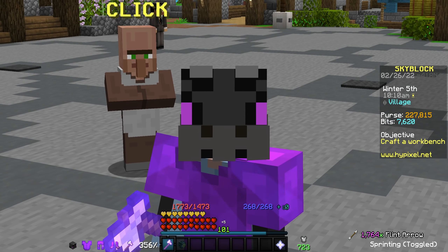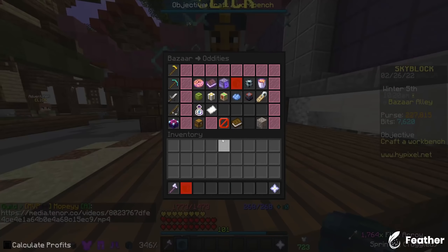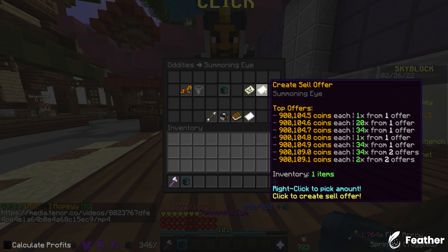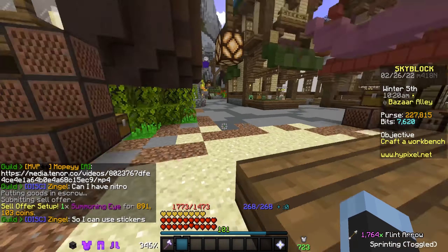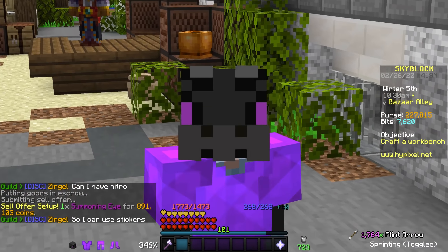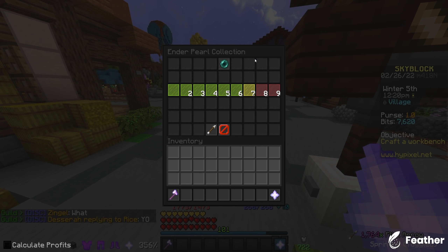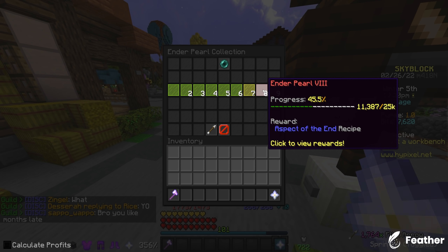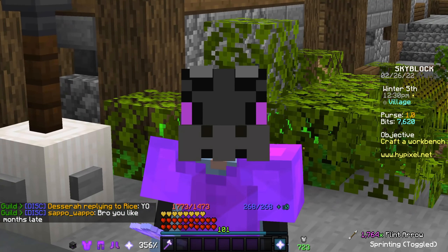I'm back from grinding again, and this time I actually got a Summoning Eye, which is super sick. Right now Summoning Eyes are around 900k, so I can create a sell offer for 890,000 coins, and that is going to be a pretty decent source of money for me right now. For now though, the last thing I'm going to do in this episode is expedite the process of getting to the Aspect of the End, so I'm going to switch out some of my minions over to Enderman minions.